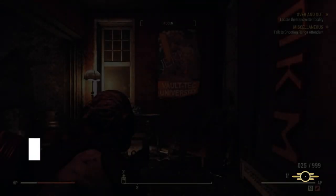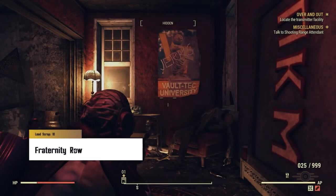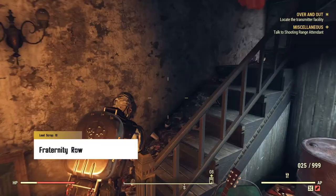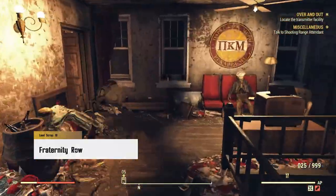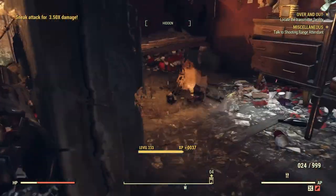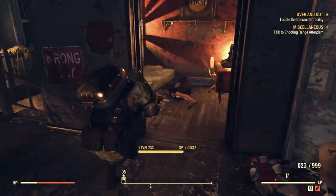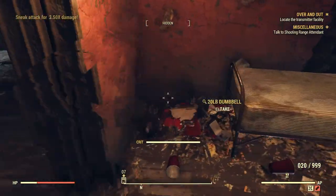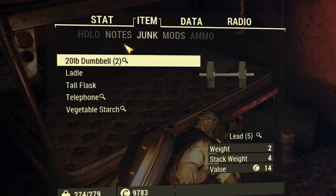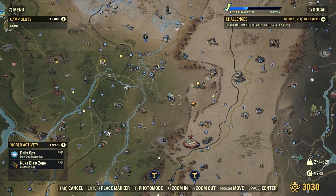Next up is Fraternity Row. There's actually not that much lead here — just 10, I think at most. I generally come here for the good music and the beats; the whole Nuka Shine quest was amazing. I come here if I'm going for the Vault-Tec University gym anyway, so that's 10 lead in total.